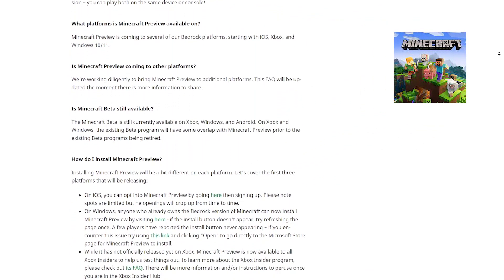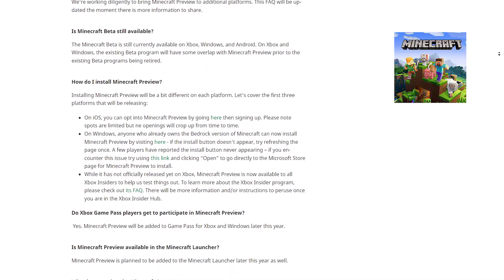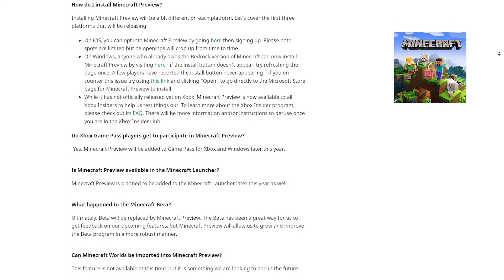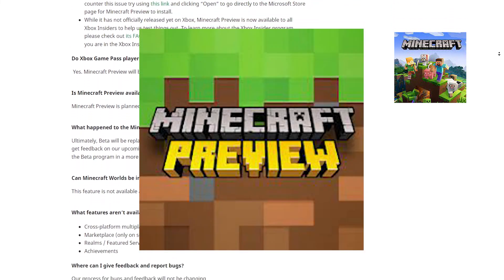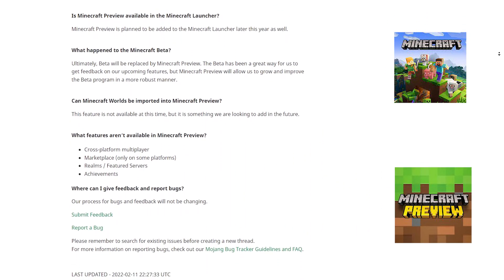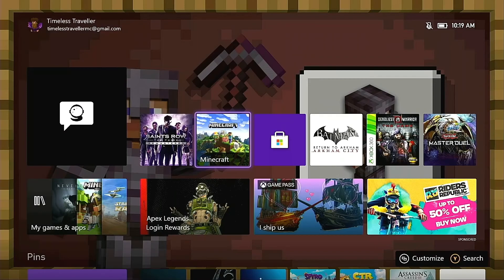Once you get out of the beta program — there's a video on how to leave that up at the top right — you're going to download Minecraft Preview, which is its own separate Minecraft game that is purely the beta edition. We'll have two separate files, so it's going to be much easier to navigate between the two, and navigating through the Preview will be easier for all users.